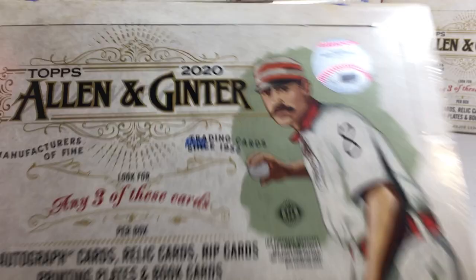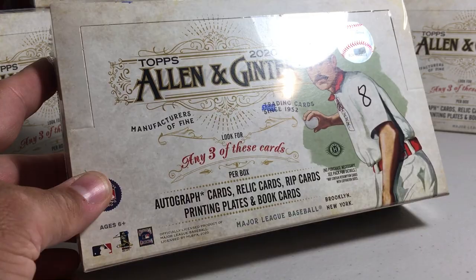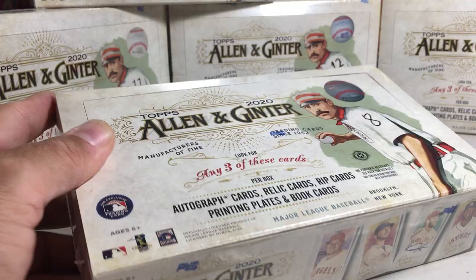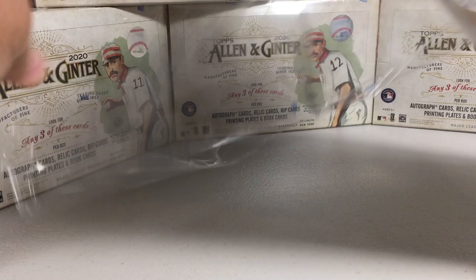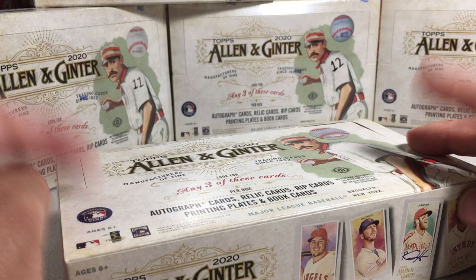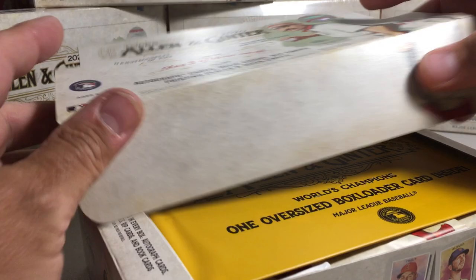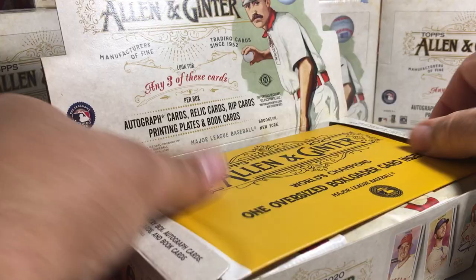Hey YouTube, Sandy Frank here. Today I'm going to be opening up Hobby Box Number 8 on my case of 2020 Topps Allen Ginter. You can get autograph cards, relic cards, rip cards, book cards. Let's see what we get. It's been a pretty decent case, and I do want you to go back and watch the previous videos, but we've only had one box in this entire case that has been the dreaded three relic box, so I'm hoping we don't start getting on a run of three relic boxes, because then the opening series will end. Let's see what we get.